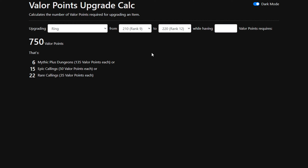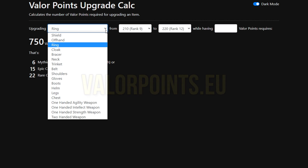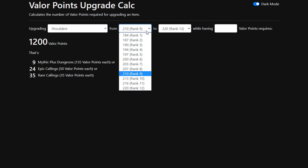The only thing that you will need to do in order to get this add-on working is basically just installing it. Once installed, you can just hover your mouse over one of your gear pieces and the tooltips will automatically appear.